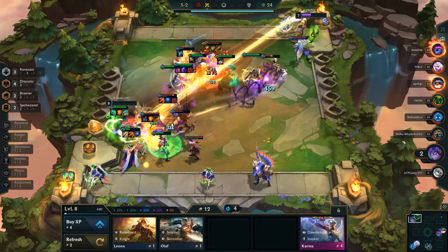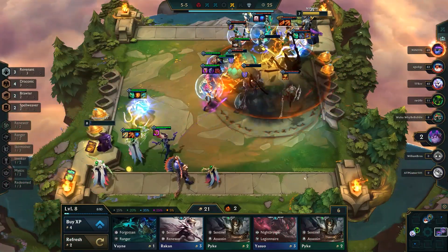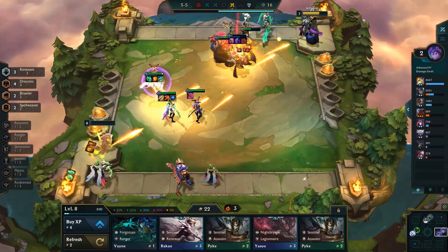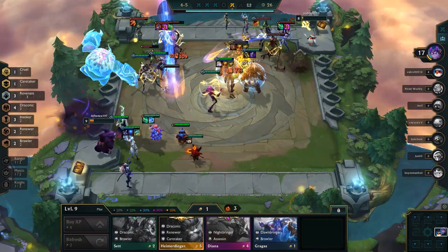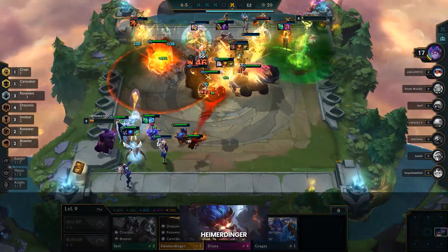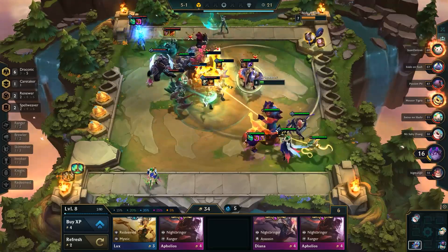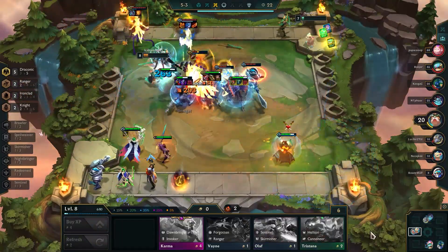Before we dive into the ins and outs of Draconic, let's first explore the question: Why play Draconic? There are a few answers, with the most recent reason being the buffs Draconic received in 11.20. They increased the quality of drops per egg and added a lot of high-roll possibilities. Basically, Draconic has insane potential, though it still relies heavily on luck. Another reason to play Draconic is the composition isn't all that bad. There's a ton of volatility, sure, but when a player gets a perfect egg drop and suddenly has a Heimerdinger 2 at level 7, it's quite likely they'll finish in the top 4.